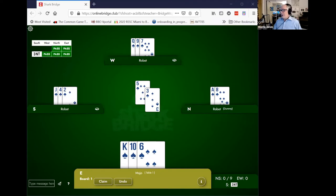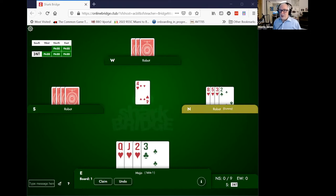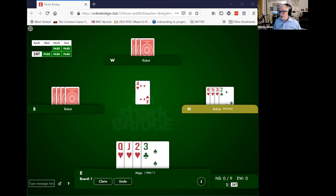Let me show you a little bit of detail about third-hand high, because we all know that you want to play third-hand high to a trick, but there are several corollaries to the rule, which is: only as high as necessary. In this instance, let's look at when you play the jack and when you play the queen. Now here you have touching honors, so you don't have to play the queen — you only have to play the jack, and it's actually important to do so.